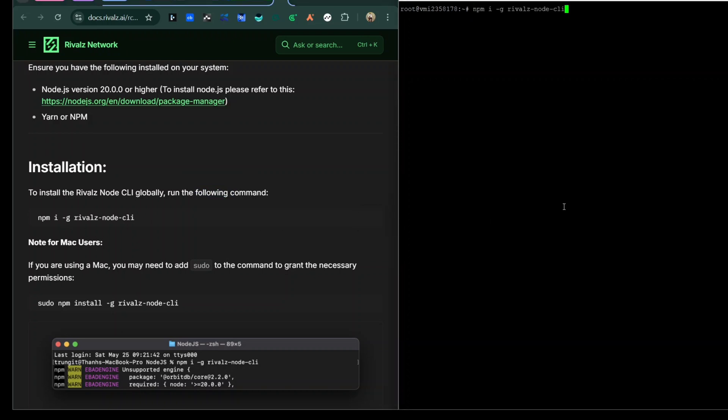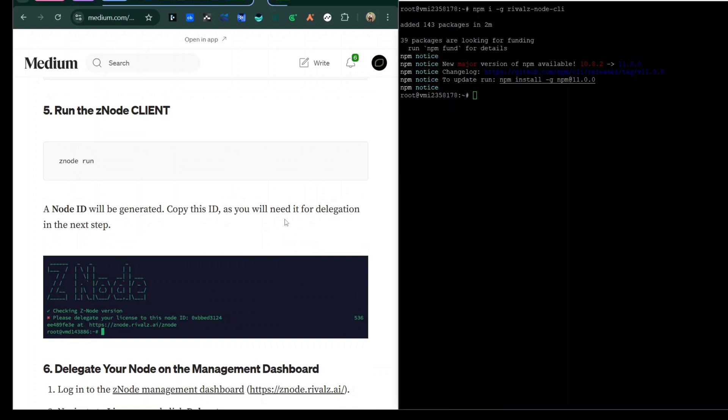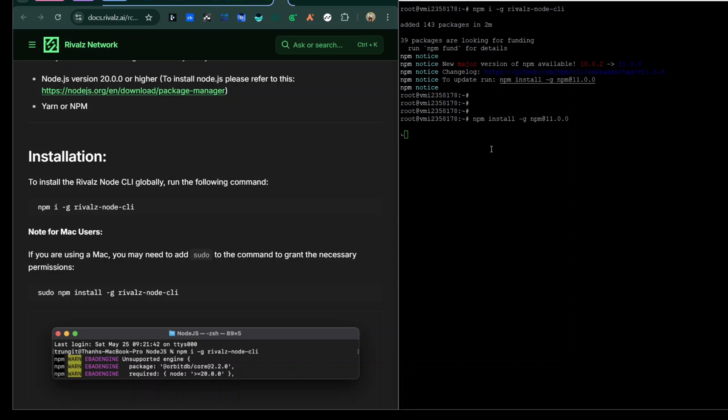The next step is to install the npm package for the Rival CLI. When you run the install command it's going to take about two to three minutes, so just wait for it to load. You'll see a message saying you need to install or update your npm — that's exactly what we're going to do. Just copy that npm install -g command, paste it, and wait for it to load up, which takes another couple of minutes.